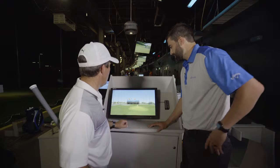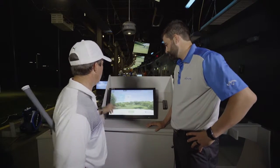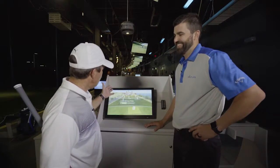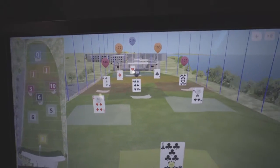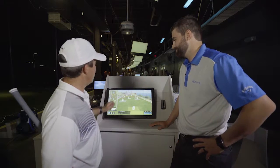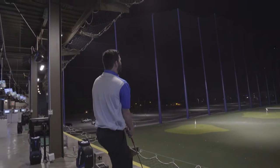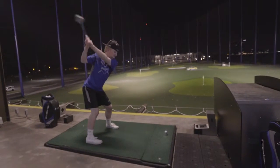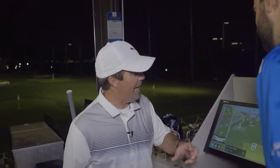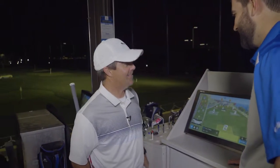The next game, probably next in line in terms of fan favorite, would be blackjack or 21. Basically, our targets become a deck of cards — the cards are represented by our flags out there. What's neat about this is based on skill level: if you're a tour pro and you miss your target, you're likely to draw a bad card. If you're a beginning golfer, you're more likely to get a face card. Dad could get beat by Junior pretty easily at that game.